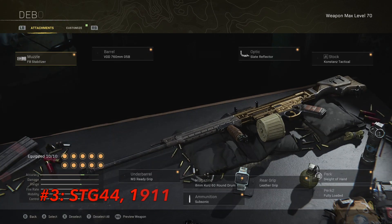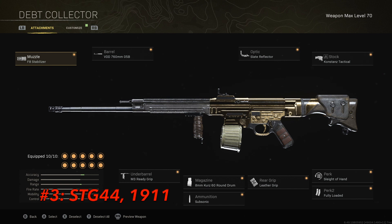Moving on to the number three loadout spot, we have the STG and the 1911 backing it up. This is going to be a Ghost class, which is why we have a pistol as the secondary. I like to take this at the second loadout or sometimes right off rip depending on how the game's going. If you've used this in Vanguard multiplayer, you know this thing absolutely slaps — and nothing is different in Warzone. This build is an absolute laser with barely any recoil, a very quick TTK, and really good mobility for an AR.